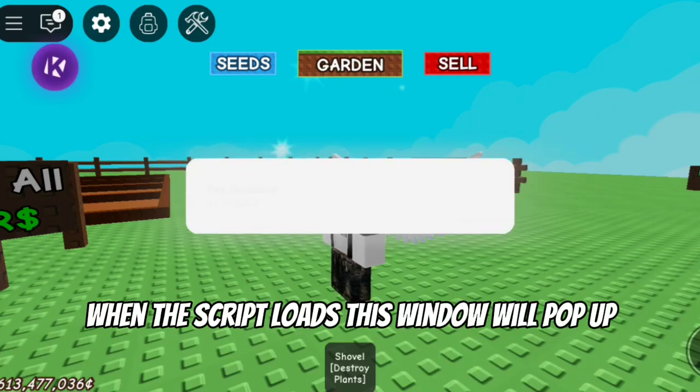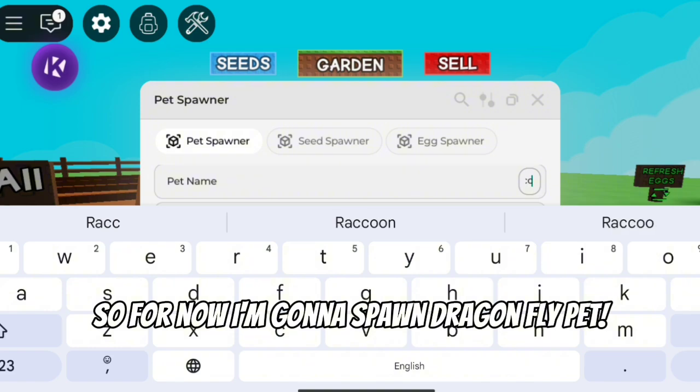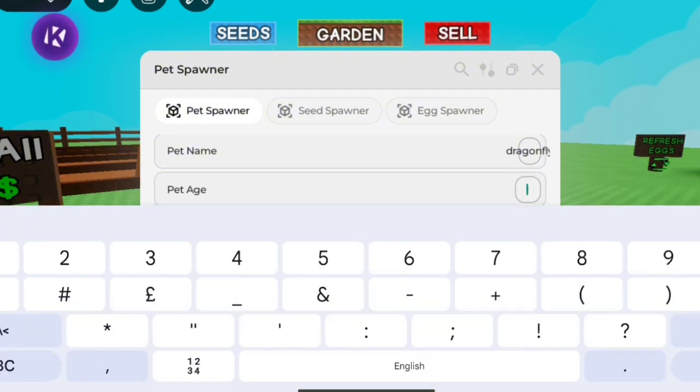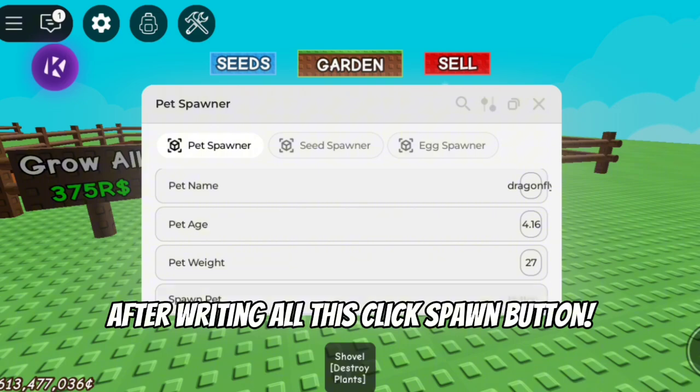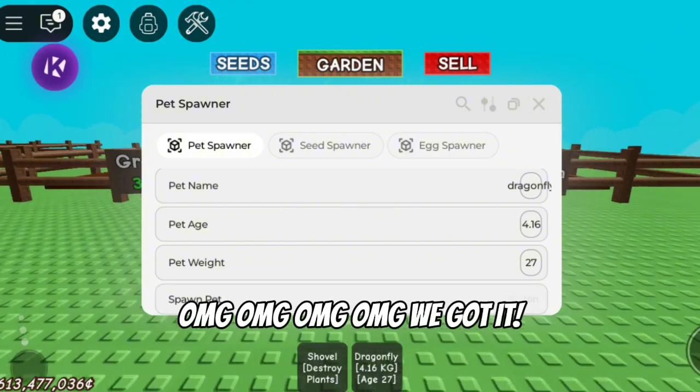When the script loads, this window will pop up. You can spawn pets, seeds, or eggs. I'm gonna spawn a dragonfly pet. After writing the pet name, write the weight and the age. After writing all this, click the spawn button. Oh my god, we got it!